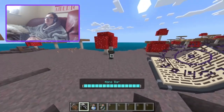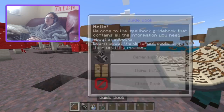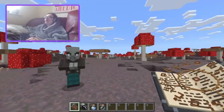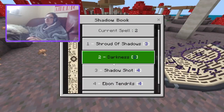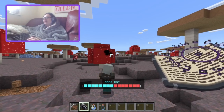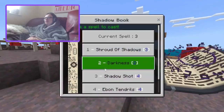Darkness — hey stop it! That did nothing. Blindness — why blindness out of everything they could have done? Blindness is the most useless effect on hostile mobs. Shadow shot — okay, it does some explosions. Three shots used almost my entire mana bar, but it does tag multiple entities so it's not the worst spell in this book.